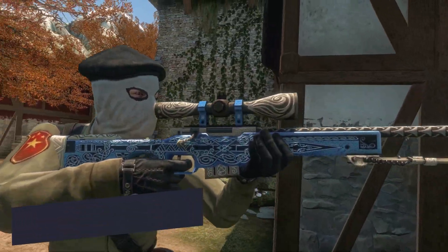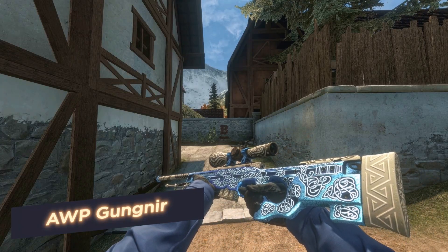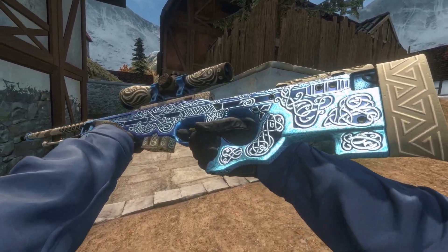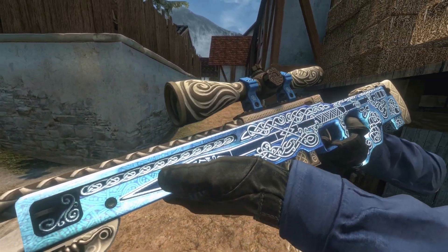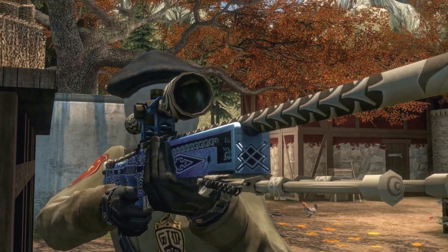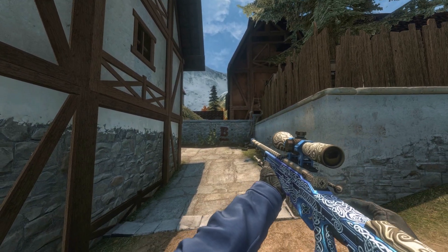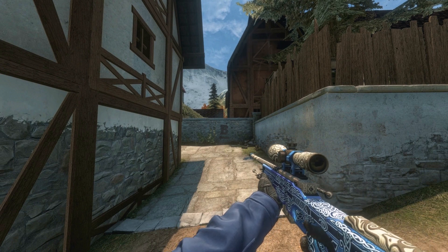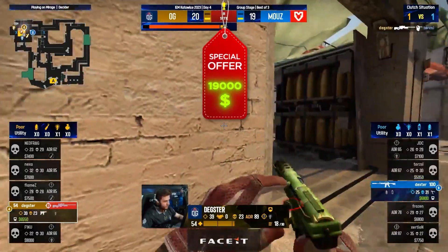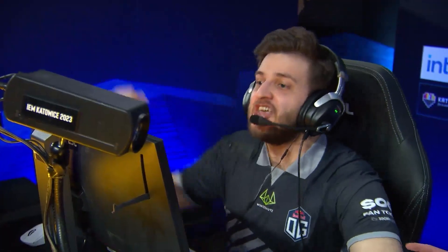The AWP Gungnir was added to the game along with Shattered Web in 2019. It was created on the basis of Scandinavian mythology, and its name and design came from the Spear of the God Odin — Gungnir. Did you know that this skin has a unique animated design? When you aim, the image begins to glow with bright blue light. Mythology is good, but what about money? Just imagine — 19,000 bucks! What? Don't even ask Dexter how much you earn.